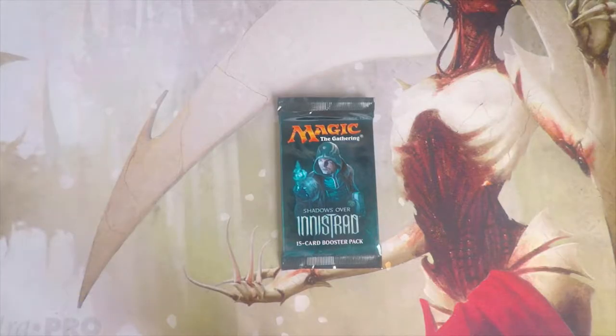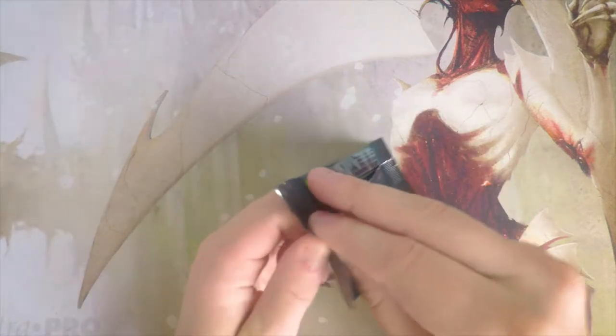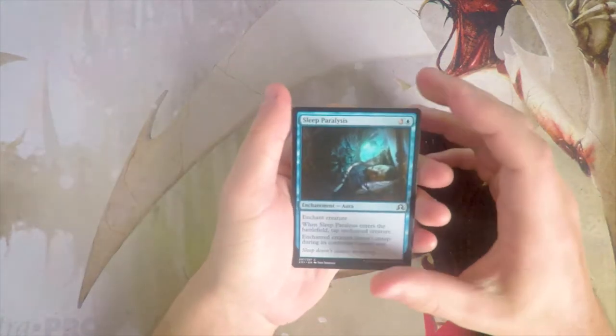Welcome to the next episode of the Crack a Pack series. Today we are opening a pack of Shadows Over Innistrad. We have sitting at the top Tireless Tracker, Relentless Dead, and Sorin Grim Nemesis, all sitting right around the ten dollar mark — a decent value in this set. This was a really fun set. We'll go through this as if it's a Pack 1 Pick 1 scenario to figure out what our first pick would be if we were drafting.